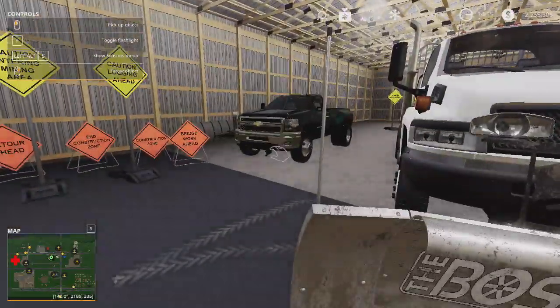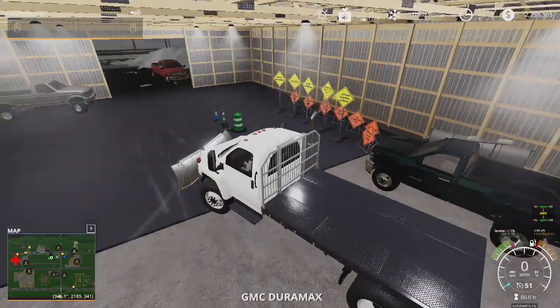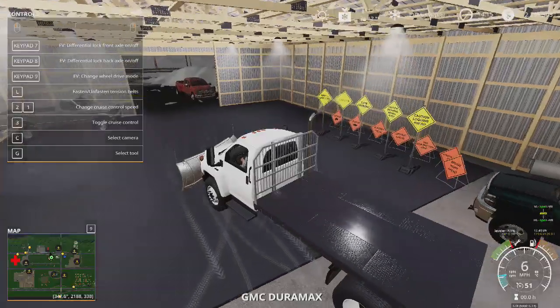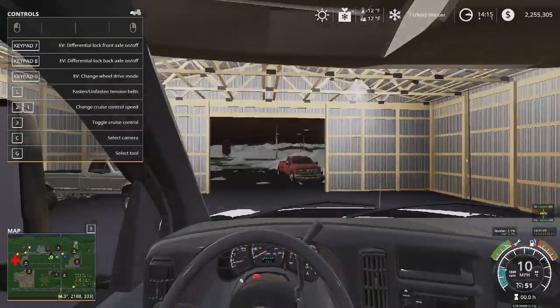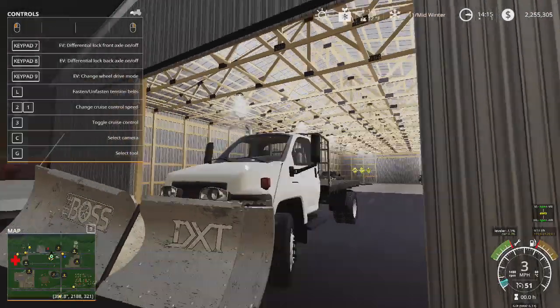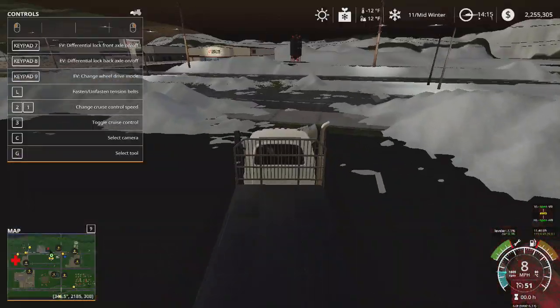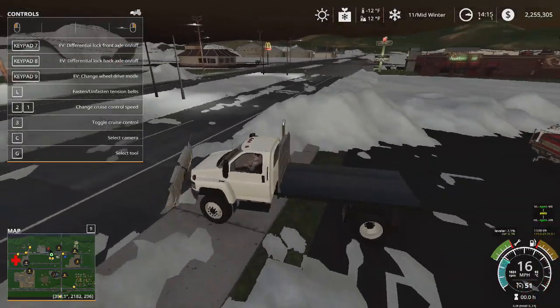Then we have a GMC and a single cab Chevy 3500 with some plow attachments. There were some other ones but I couldn't find them. The Power Wagon Dodge one from Lambo Mods had one, so just kind of look on mod hub and stuff.